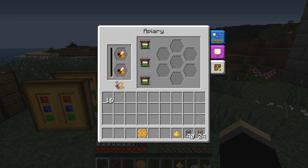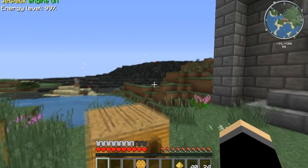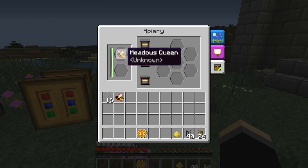So you take a princess and a drone, and you need to make sure that the conditions are right. For meadows, they need flowers and it needs to be sunlight. When the bees are coming out like this, that means that they're doing their job.